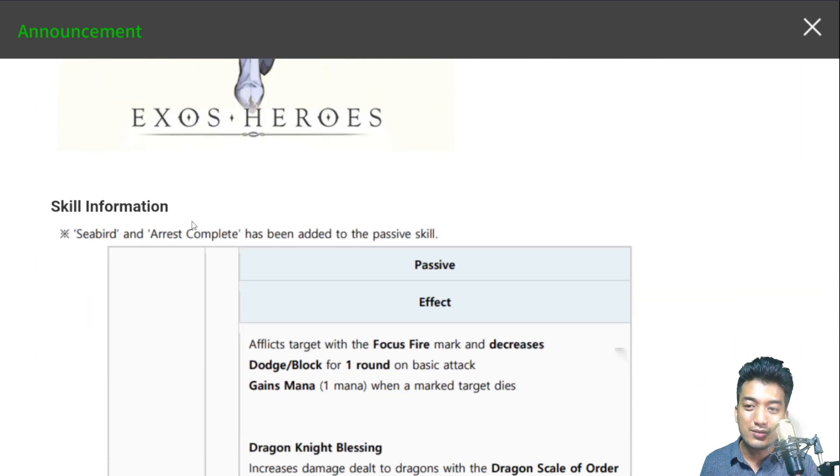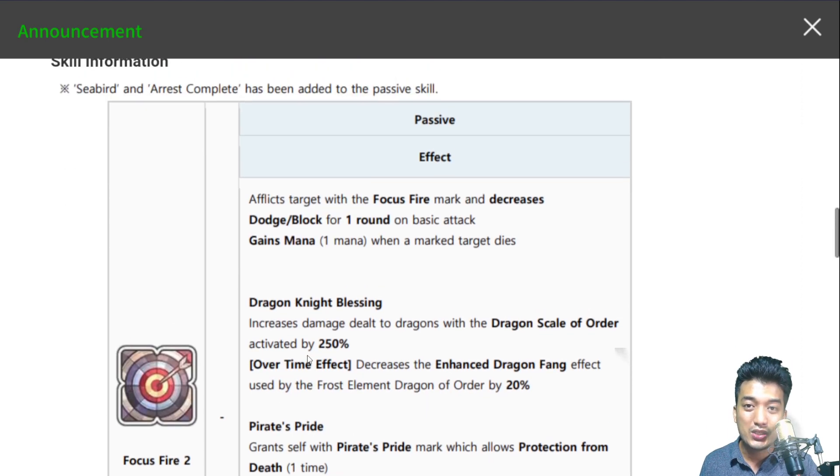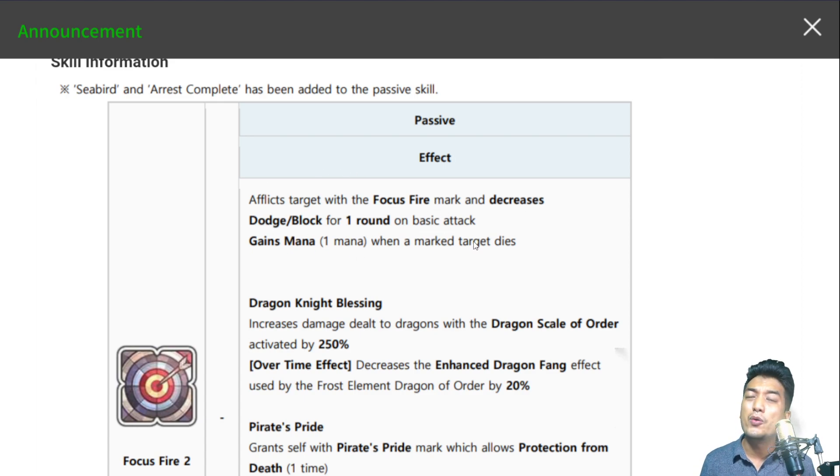Seabird and Arrest Complete have been added to the passive skill effect known as Focus Fire 2. The passive effect afflicts the target with Focus Fire mark and decreases dodge block for one round on basic attack. That's really great for the Zevenous tenure battles, cause decreasing the dodge block effect helps take opponents down fast — when they dodge or block they mitigate damage massively, even 0 damage on a dodge. She also gains 1 mana when a marked target dies, which is a really great help since she needs a lot of mana.